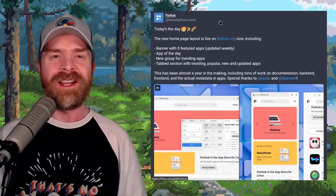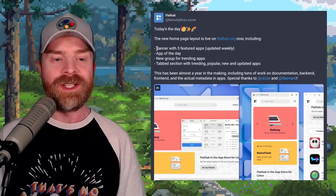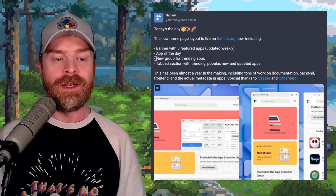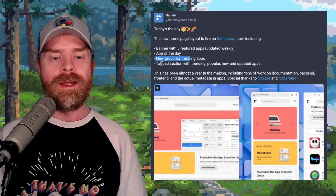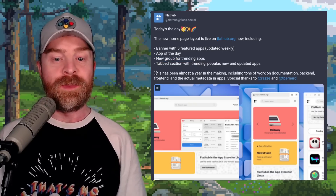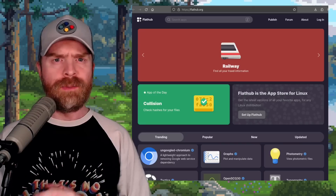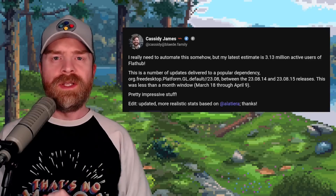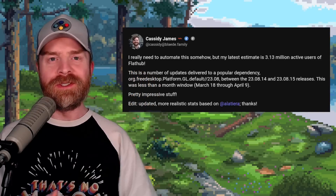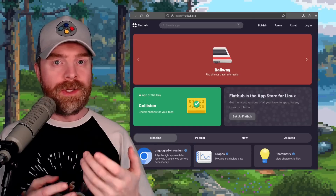Moving on, we're quickly talking about Flathub, which just got a brand new makeover. The new homepage has a banner with five featured apps updated weekly, an app of the day, a new group for trending apps, and a tab section with trending, popular, new, and updated apps. They say this has been almost a year in the making. Some people don't like Flathub, but the latest estimate is that it has 3.13 million active users. Let me know your thoughts about Flathub in the comments — do you use it and why?